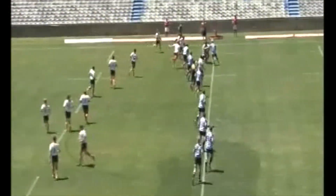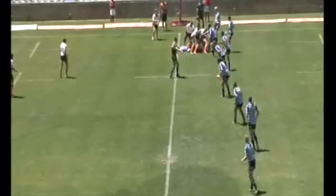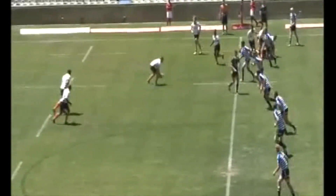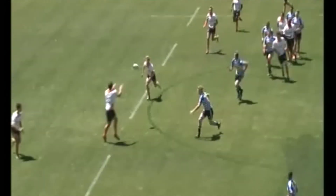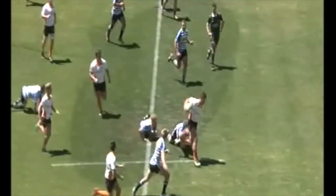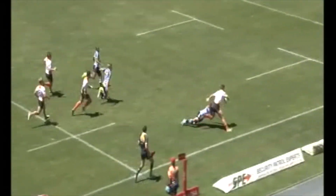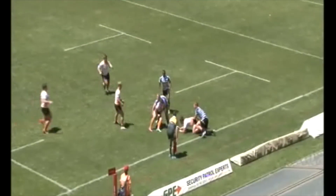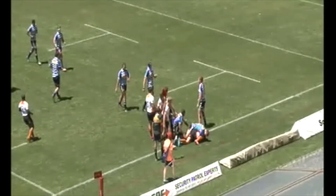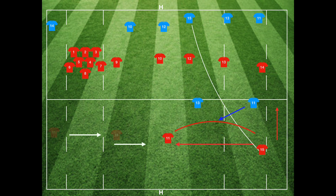With kick chase becoming more important, it's critical for our counter-attack to first have a full go. We can do one of three things: move the ball to the middle, move the ball to the middle then step back and work back to the tram where the ball came from, or move the ball right across to the other side of the field. In doing this, we need to create a situation where the defensive backs are all stacked towards one side of the field, giving us a mismatch on the second phase.